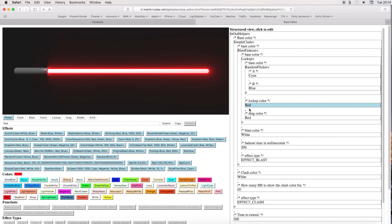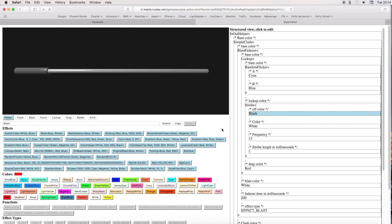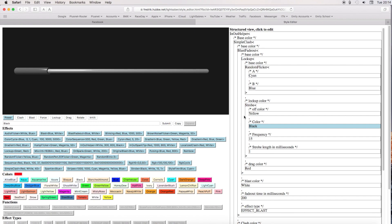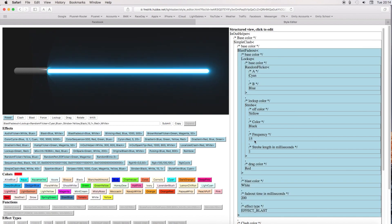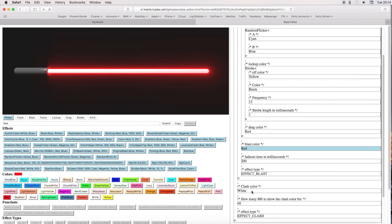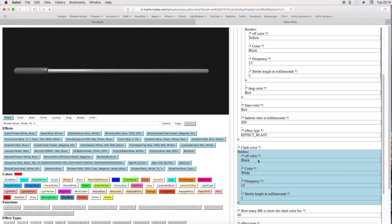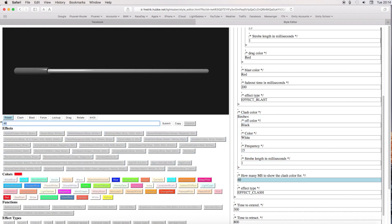Let's put an effect in there, because you can have an effect within an effect. So our lock up, I'm going to have it as a strobe, strobing between yellow and black. Let's have our blast color as red, and our clash color — I'm going to put another strobe in there.